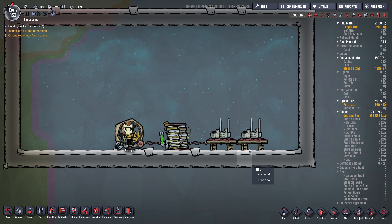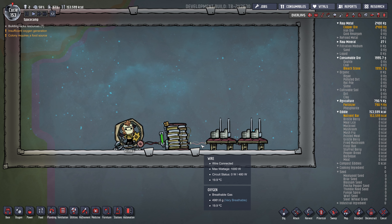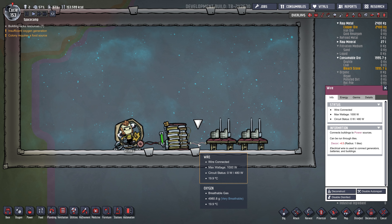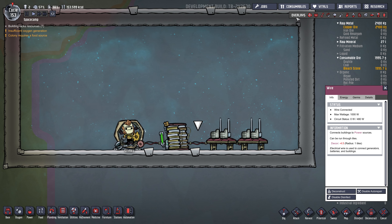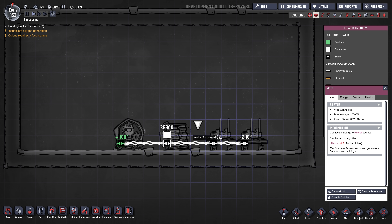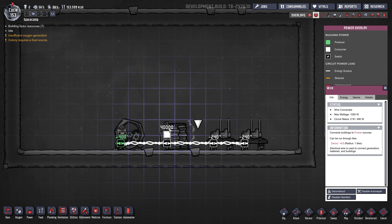Often you'll set up power grids where there are machines that won't be operating all the time. If you click on the wire, you can see some interesting details, especially when the power overlay is on — that's F2. You can see the consuming watts, 240 and 240, and the production, 400. And then the battery can hold 40,000 joules.